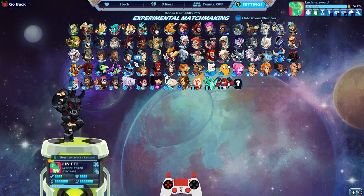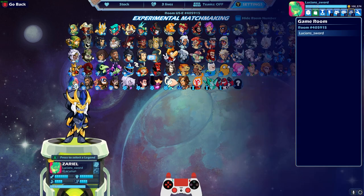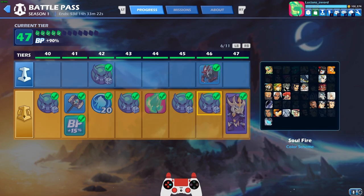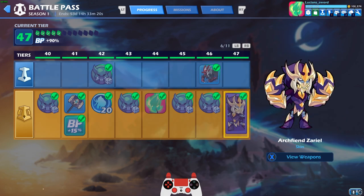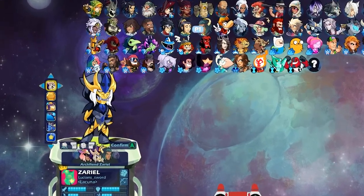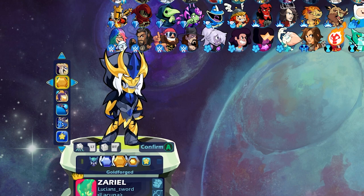I'm sure you guys already could tell from the title and thumbnail of the video, but I just got Arc Fiends Ariel — level 47 on the battle pass. Look at that skin, and those are the weapons as well. The bow especially looks amazing to me, but the gauntlets aren't bad. And actually this skin, as you can see here, it actually looks better in pretty much every other color except classic, in my opinion.